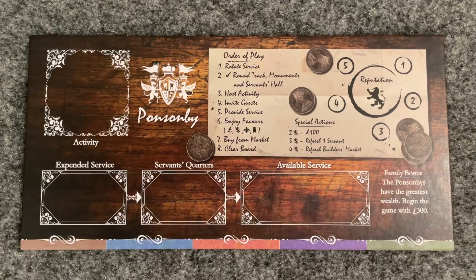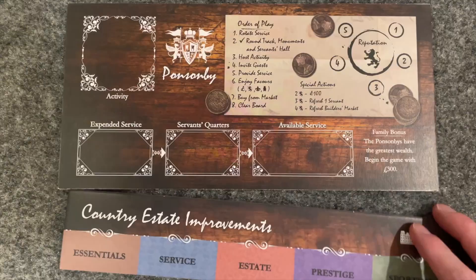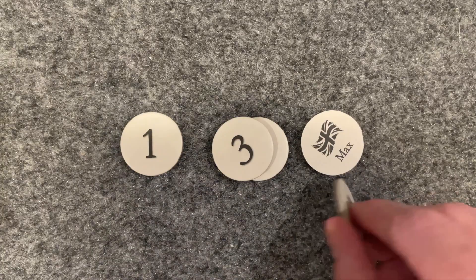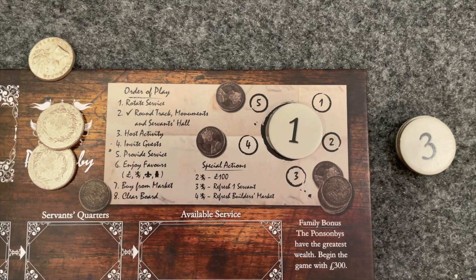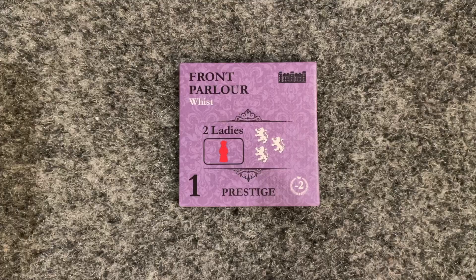Choose your family and take your family board. Each family has a unique family bonus described in the lower corner of your family board — for instance, the Ponzenby family begins with 300 pounds. Your family board is double sided; the only difference are the colored spaces at the bottom. It's your choice whether to use the side with the colored lines or the side with no lines and this organizer. Grab your reputation markers — double sided tokens with numbers on them and one that says MAX. The 7-8 token can stay in the box. Place the one token on your board and the rest close by, and also place your reminder token nearby. Set your reputation wheel marker to position 1, unless you're playing as the Cavendish family who begins on position 4.